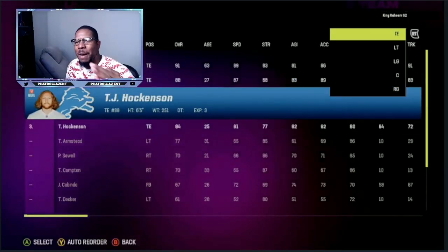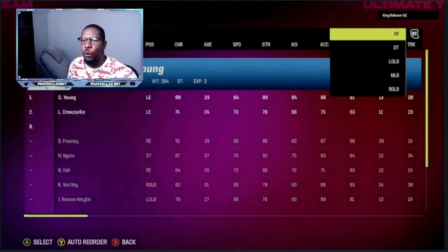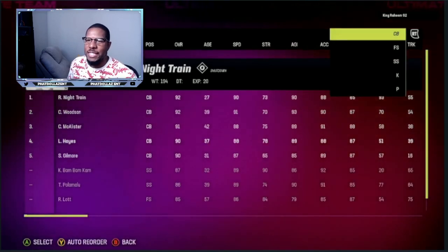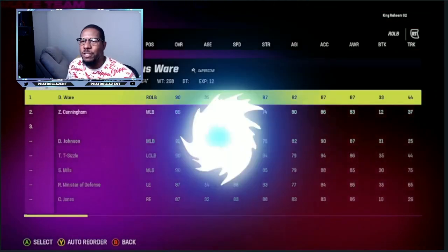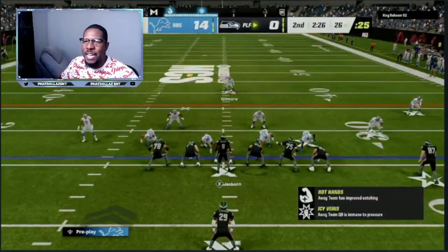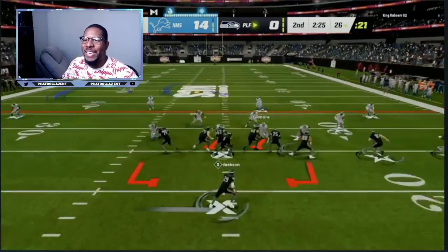So this is my lineup — you can see I have 84 overalls, 77 overalls. Now take a look at his team: 92, 92, 91, 90, 90, 87, 86. Then his linebackers: 90, 85. Just a beast credit card team getting locked down by a no-money-spent 86 overall lineup.